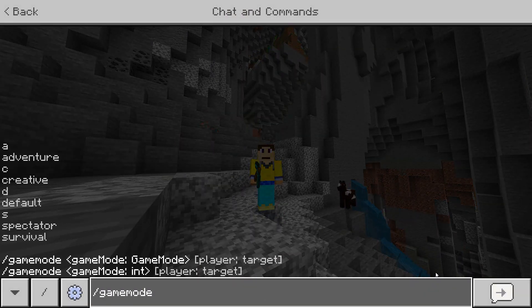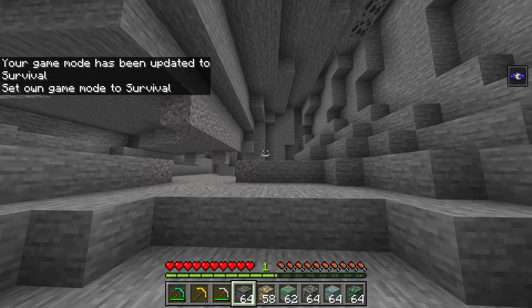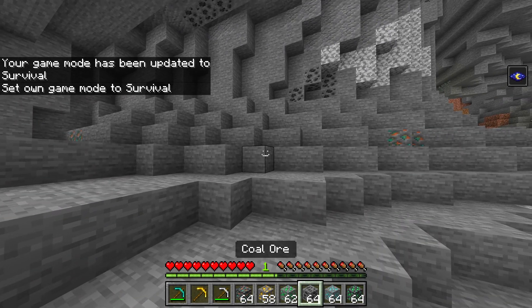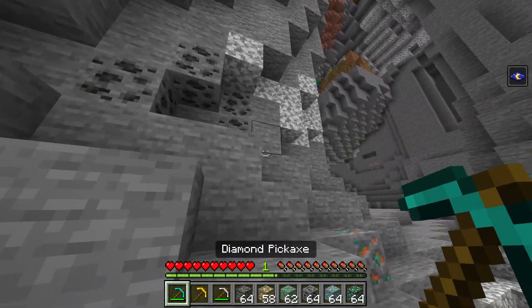Let's go to survival to show that it indeed works in survival. Here we are — we have an assortment of different types of pickaxes and an assortment of different types of ore. And to show you in the natural world generation, here we have some coal, so let's just go up to it.